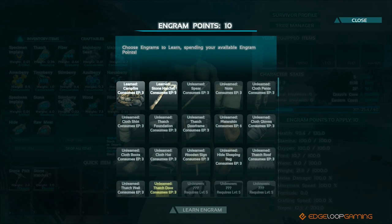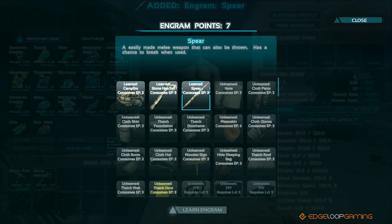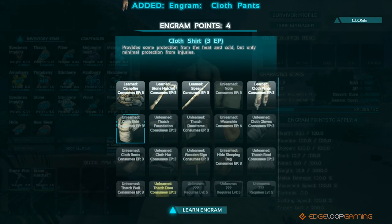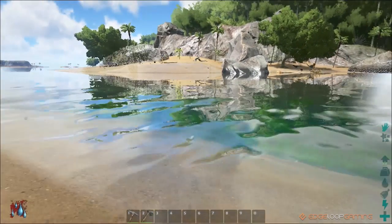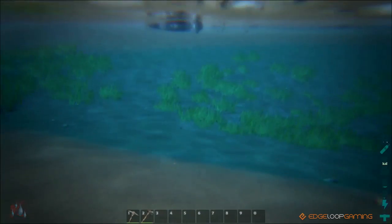By now you've probably leveled up again, so let's choose some more engrams. I chose the spear and cloth pants and shirt. If you notice your hydration getting too low, all you need to do is dip your head underwater for a few seconds and you'll be fully recovered.